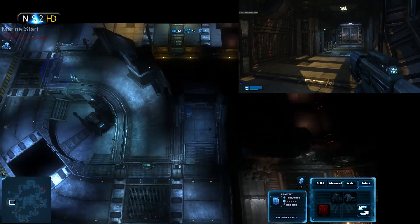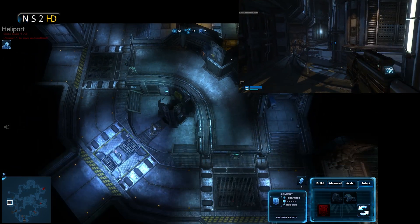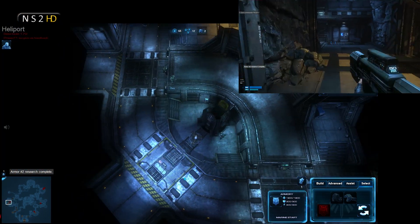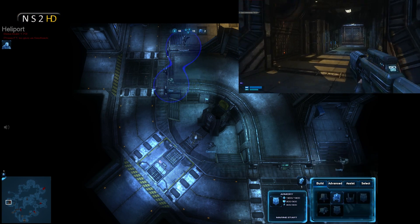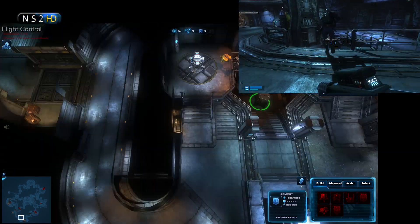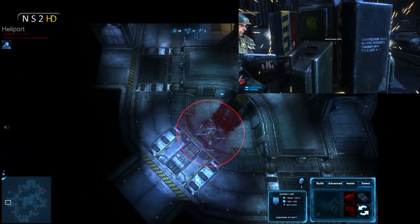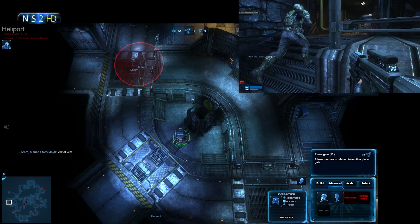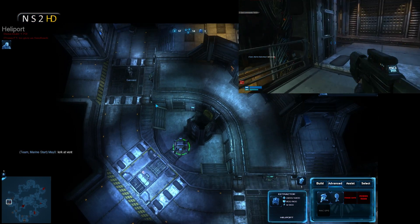Heliport is looking secure again with two marines in there. Tempest is being aggressive and pushing down — never a great idea to push from heliport down into crevice, you'll get your ass handed to you by a skulk with the element of surprise. Level 2 weapons and level 2 armor are complete. I've dropped an extractor and should drop a phase gate soon — still deciding where.